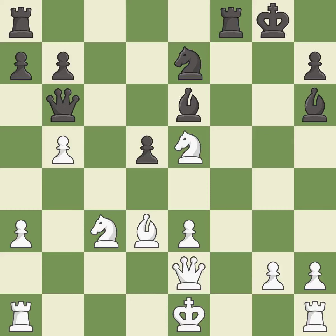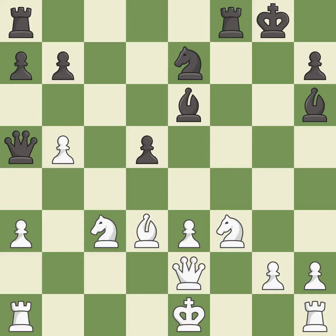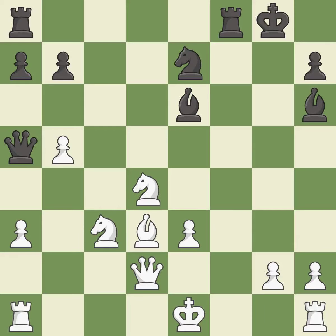This prevents the opponent from being able to fork pieces. This overlooks an opportunity to capture a vulnerable pawn. This allows the opponent to take an open file with a rook — it is a miss. This misses a better way to defend a knight that was under attack — it is an inaccuracy. This loses a pawn — it is a blunder. That was a free pawn. This ignores an opportunity to defend a bishop that was under attack.